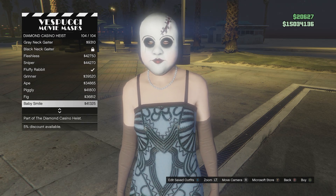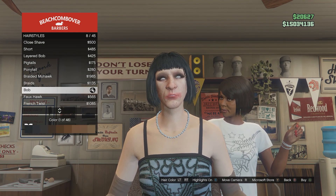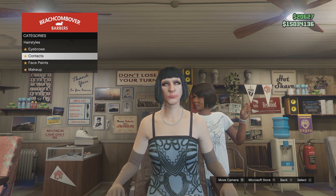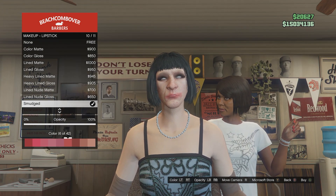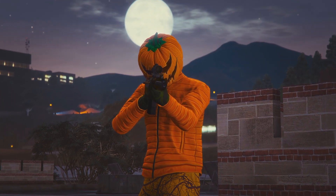Make your way to the mask store. Go to masks, diamond casino heist and get the fluffy rabbit mask. Make your way to the hairdressers. Go to hairstyles and get the bob haircut in colour 1. Go to contacts and get the zombie contacts. Go to makeup, eyes and get the prince of darkness makeup. Then go down to lipstick and get the smudged in colour 6 with 100% opacity.